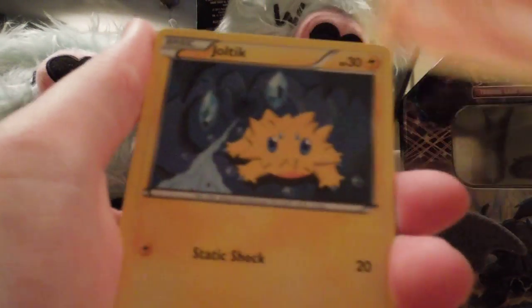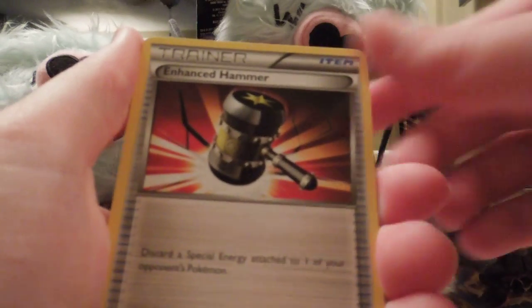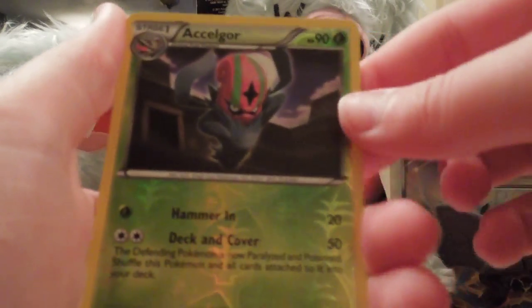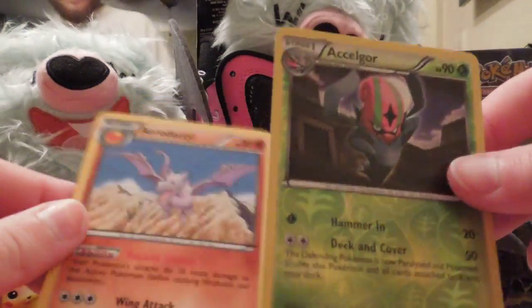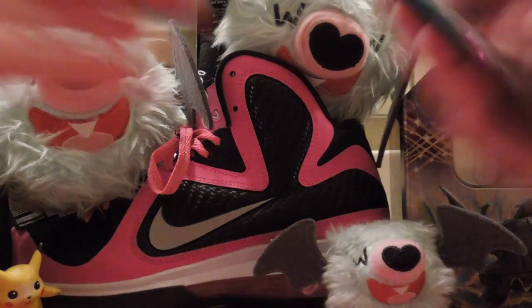Scraggy, Shelmet, Timber, Joltek, Lillipuff, Enhanced Hammer, Vanillish, Twist Mountain, Accelgor, Hollow, and Aerodactyl. We need to have our first holo Aerodactyl — we didn't get that yet.